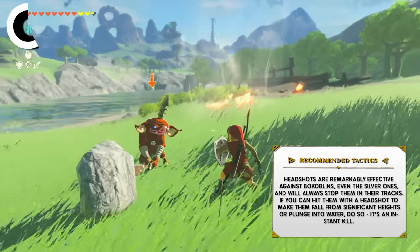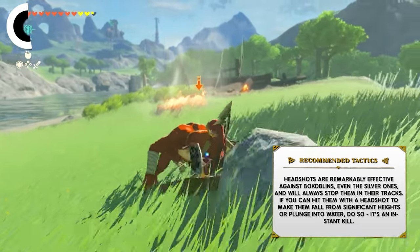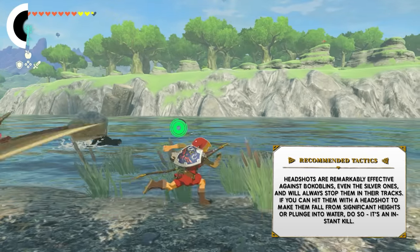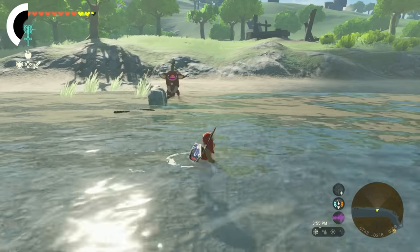Headshots are remarkably effective against Bokoblins, even the Silver ones, and will always stop them in their tracks. If you can hit them with a headshot to make them fall from a significant height or plunge into the water, you should do it — it's an instant kill.